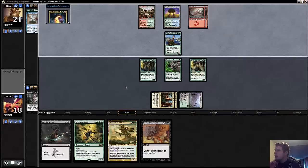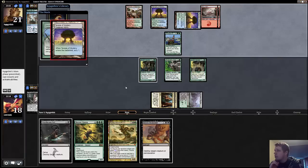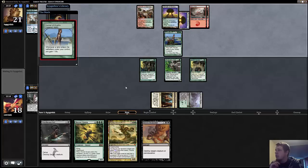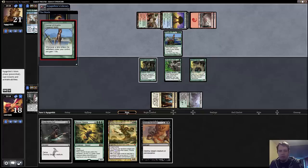Temur Charm on top — it's gonna be good against our Hornet Queen, so maybe we'll try and bait that out with a few other things. Maybe he actually just wants to scry the Temur Charm away, because otherwise I would expect him to play a Fetch land, and he did keep it on top. I probably would've just played the Foothills that turn.